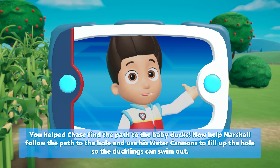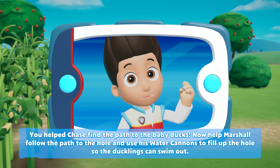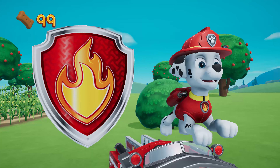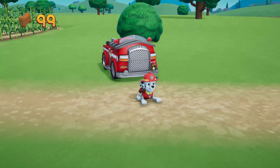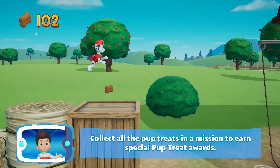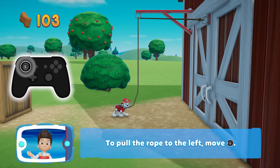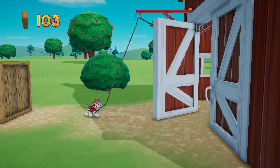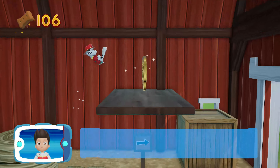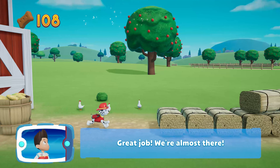You helped Chase find the path to the baby ducks. Now help Marshall follow the path to the hole and use his water cannons to fill up the hole so the ducklings can swim out. Marshall! Let's keep following the path. Collect all the pup treats in a mission to earn special pup treat awards. To pull the rope to the left, move the left stick. Go quickly! You have to get through the path before it closes. You've got the golden paw print! We're almost there!